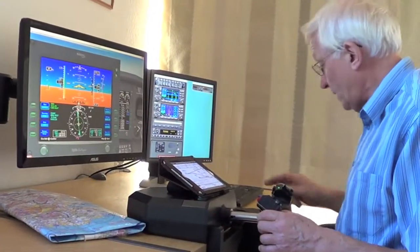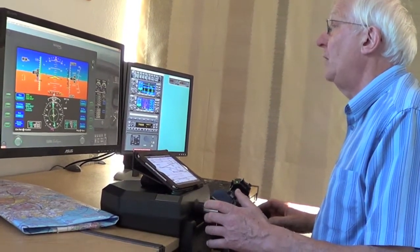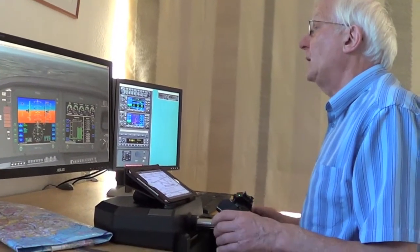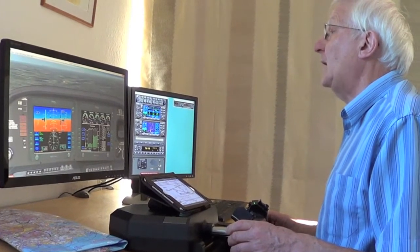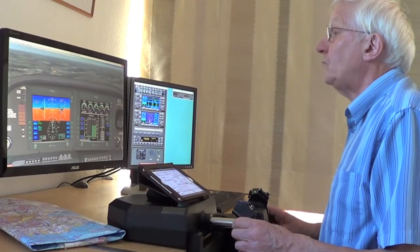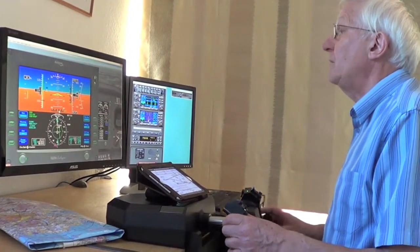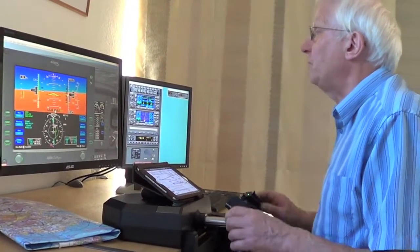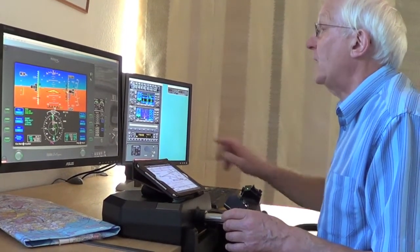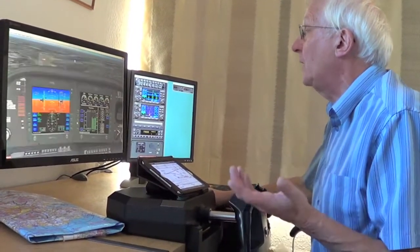The localiser is coming in — cut the power, one stage of flap, nose down and trim. You can see the PAPIs showing three red, one white, so we're slightly low. Put a bit more power on to gain altitude, one stage of flap. I'm planning to make my decision height 555 feet. In the real world we wouldn't be able to see the ground — we'd be flying purely by reference to instruments because we could have cloud. In the simulator we can demonstrate total cloud cover or any crosswind we like. I'm at my decision height as an IMC pilot, so we're now visual.